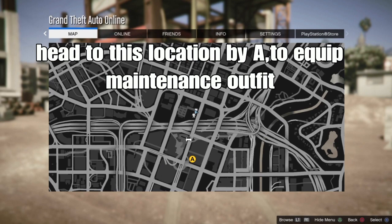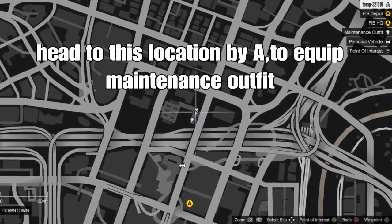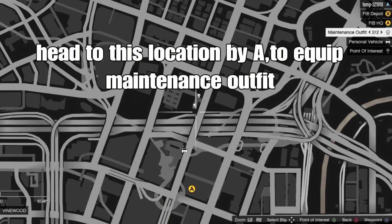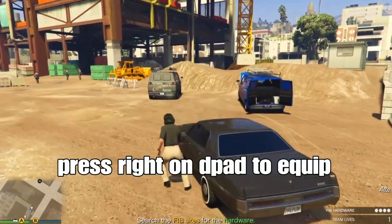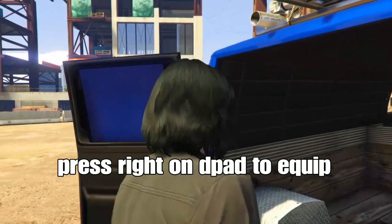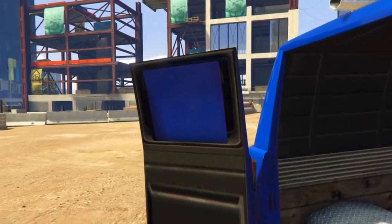Go ahead to this location on the map, but note — you need to equip the main outfit. There are two spots where you can put the outfit. You can pause the video to see where it is. Press run deep to change the color and equip the main outfit.